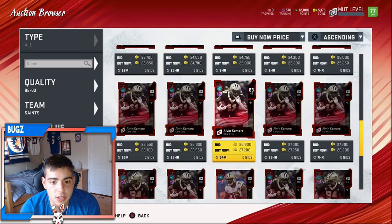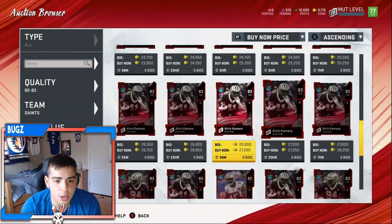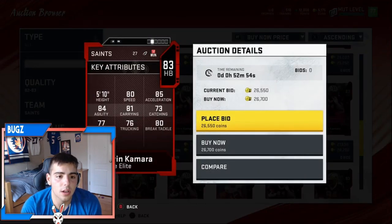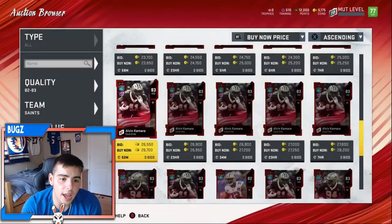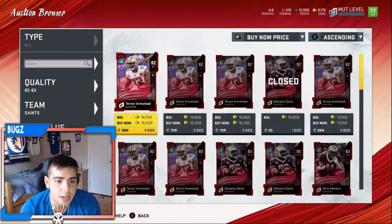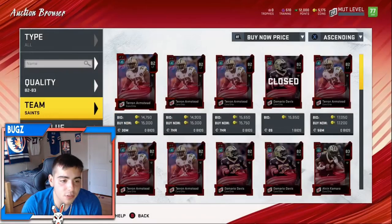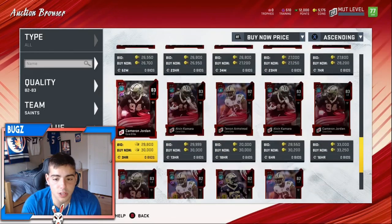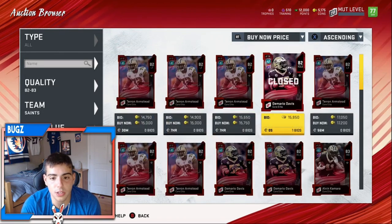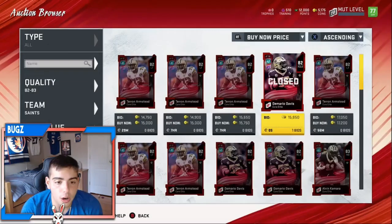Alvin Kamara 83 overall is at 26,700 coins - 27k is very cheap. This might be a very good investment for August 2nd when the game comes out. Also this left tackle 82 for 15k is very cheap as well. There aren't even a lot of high overall cards in the game yet. The market is flooded and nobody's really buying cards right now.